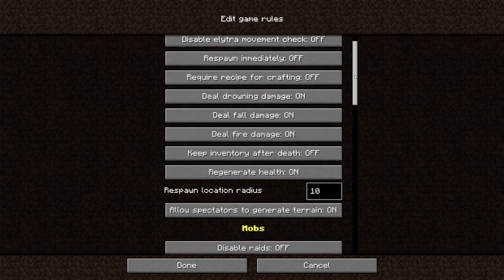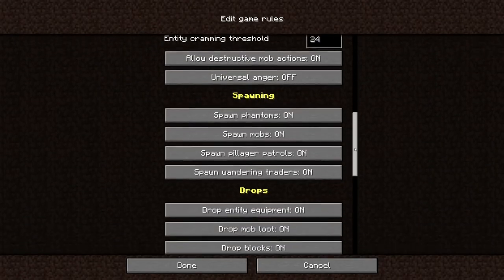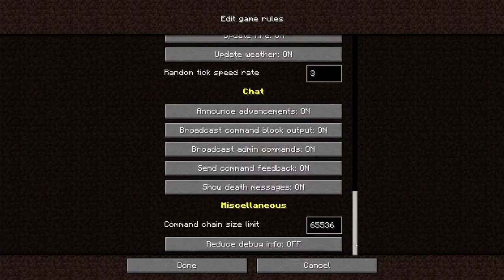In the game rules options list, you can edit all of these different options. These are all game rules that you can change in game with commands, but this makes it a little easier.